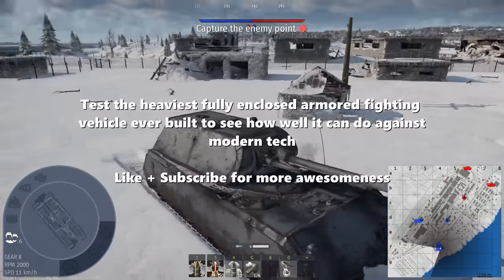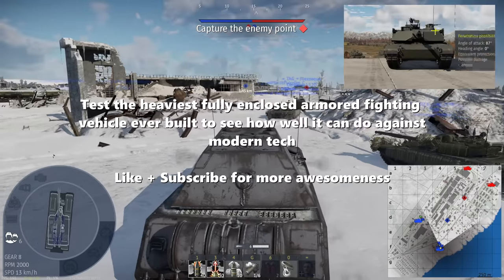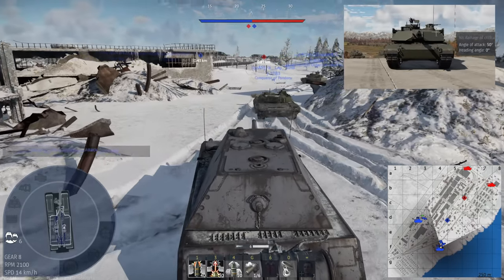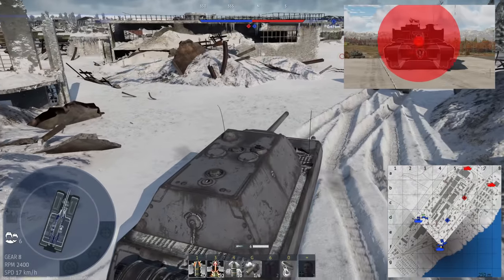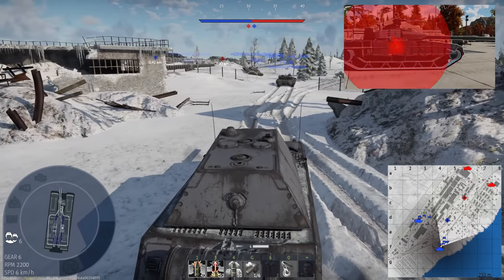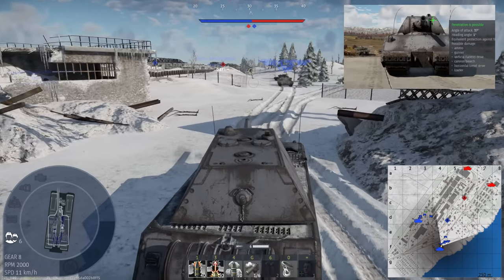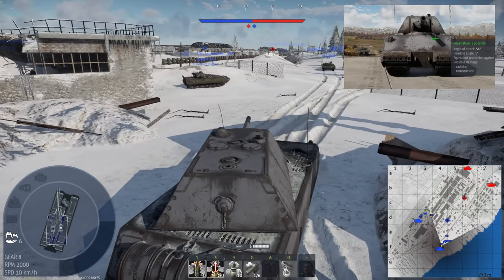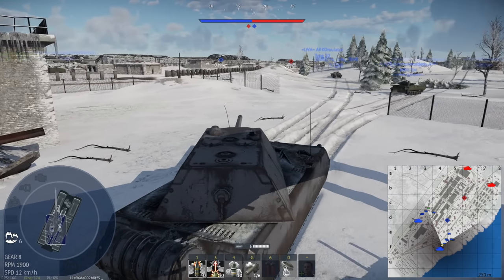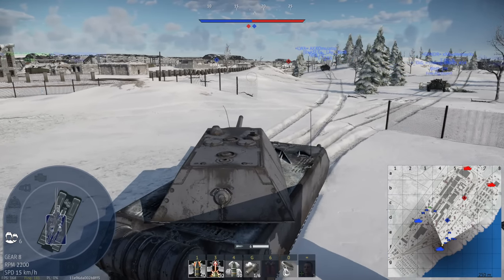I can already tell you this is going to be a painful experience. When looking at the Armor Inspector, MBTs have very small weak points the Maus would be able to get through from the front. It shows that we should have no problem getting through the sides, but we'll see about that. Its biggest downfall is really just itself — being super slow, just massive, and even with angle, that won't help us at all, as anything should have no problem going straight through.